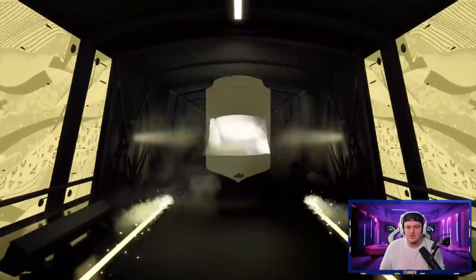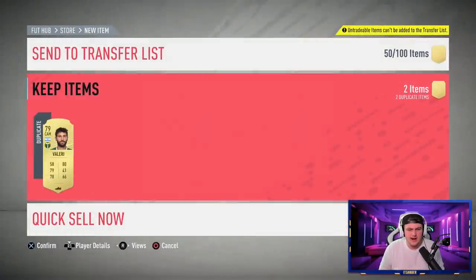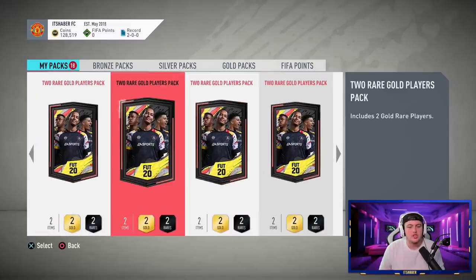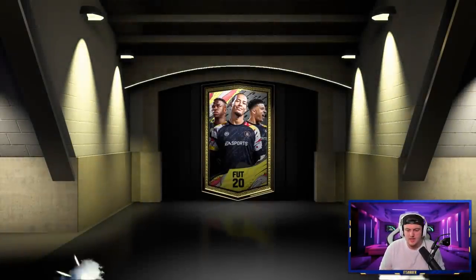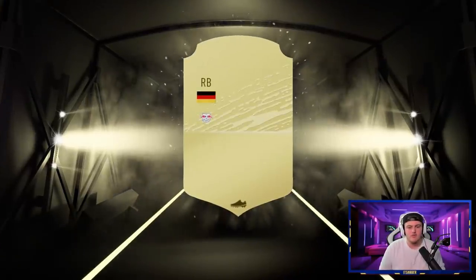One pack in we've had Diallo. Second one gives us Valeri — not too bad, getting all these rares is decent. I want to go ahead and do hybrid leagues and nations SBCs, and I have a lot of players in my club already to discard for coins. Third pack is going to be Klostermann — right back, Bundesliga. Looks decent but that position is probably already taken by Mbabu and DaCosta.